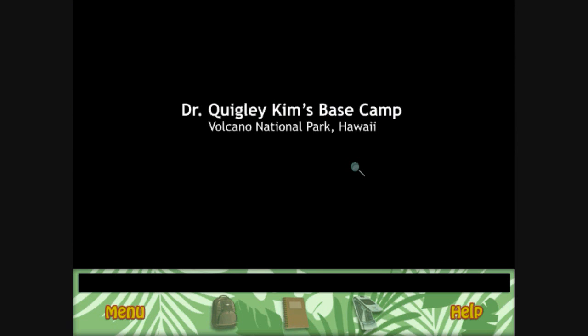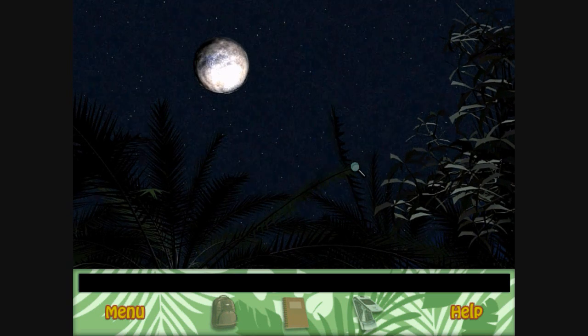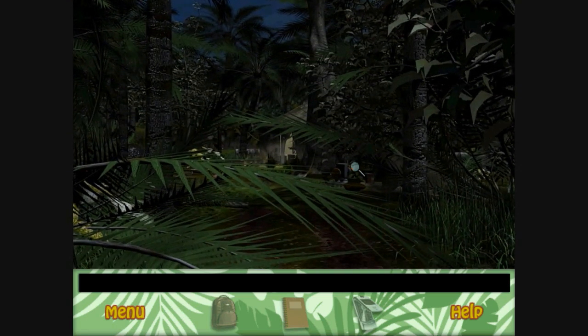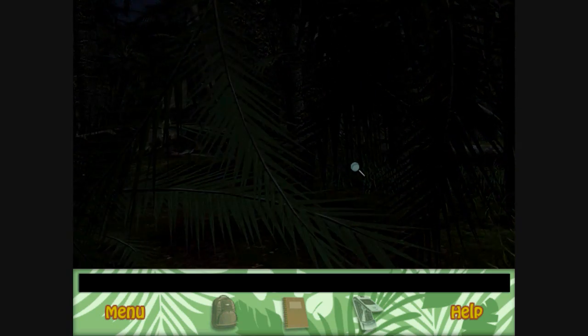Senior mode. This is the opening cutscene. It's supposed to be kind of a spooky cutscene — that way you get all psyched about playing the game. As you can see, somebody is sneaking up on Dr. Quigley's camp.